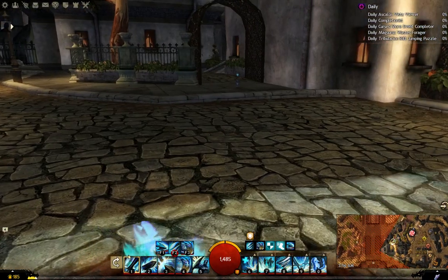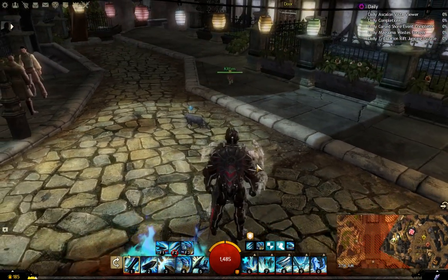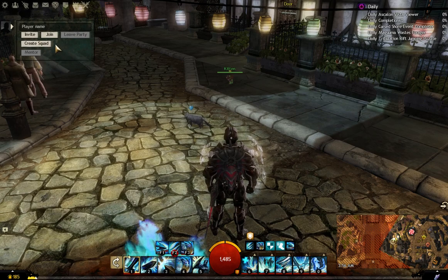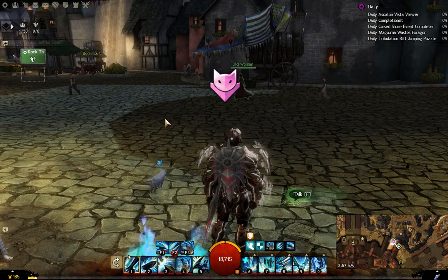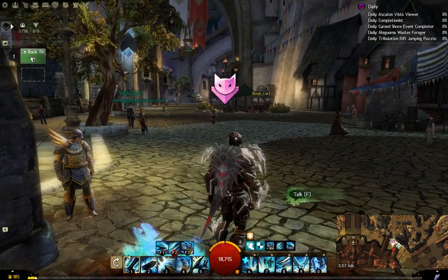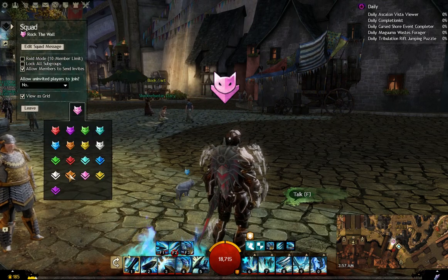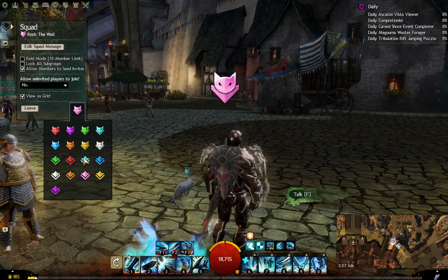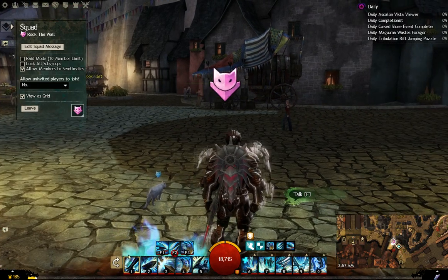I also have a Catmander tag, and they come in all the same colors as the original Commander tags, which is pretty cool. I very much enjoy that. For the minis, you need 100 of the skirmish claim tickets. For the Catmander tag, which you get from this also, if you already have the Commander tag - usually worth around 300 gold at regular merchants - then you can basically get the Catmander tag for 150 gold.